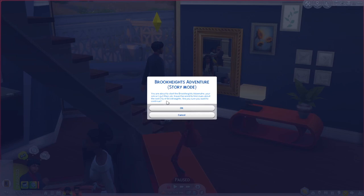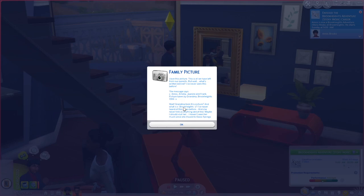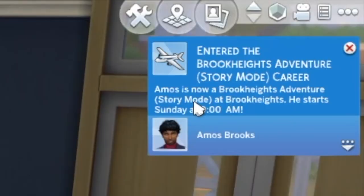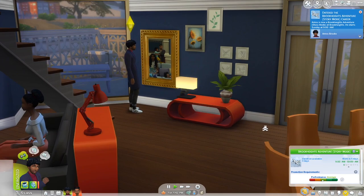We have Amos and Amelia. It gives you a little pop-up that you're about to start the Brook Heights adventure. Your sim will quit their job, travel the world and find clues about the walled city of Brook Heights. Are you sure you want to continue? Then it says: 'Family picture — this is all we have left from our parents. But wait, what's written behind? This message says Amos, Amelia, Janine and Frank, picture taken by grandma, Brook Heights, 1996. What is Brook Heights? I've never heard of this place and she never told us anything. Maybe I should visit her — I haven't seen her much since she moved to Oasis Springs.' Amos is now in Brook Heights adventure story mode, starting Sunday at 9 AM.